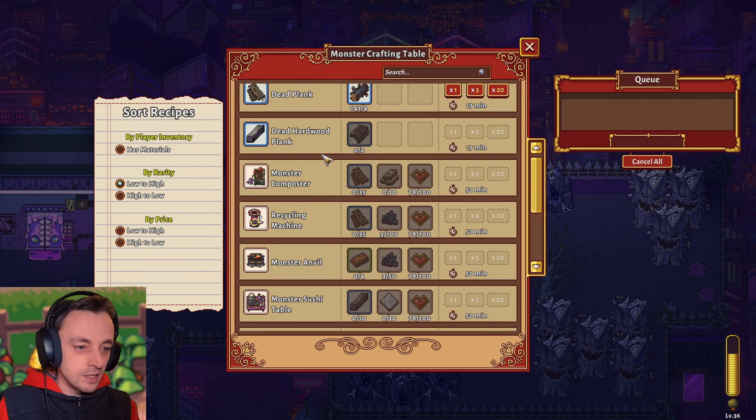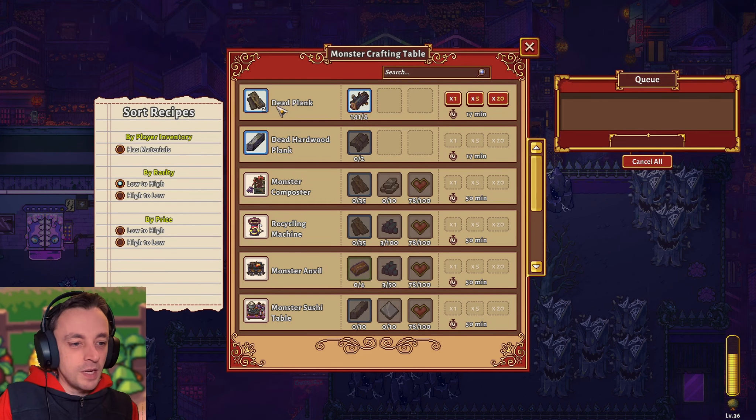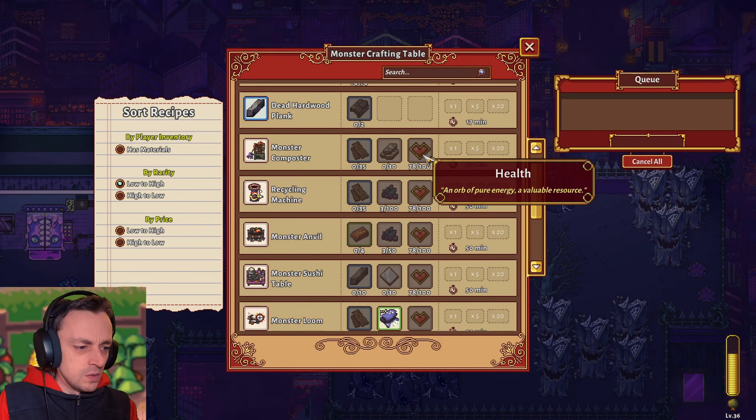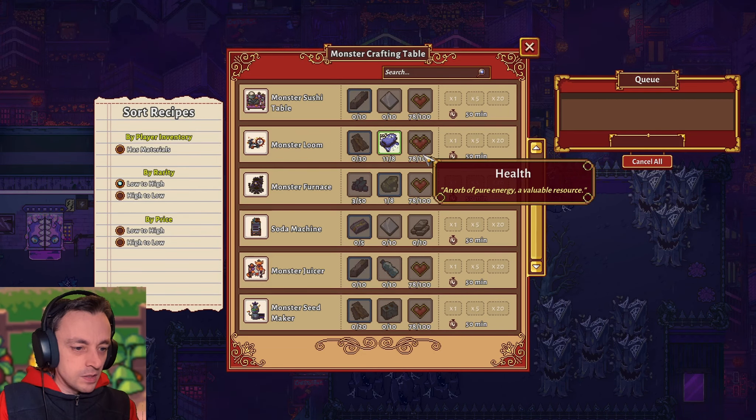Dead hardwood planks. Isn't everything when you've turned it into planks dead? If it was alive, then it would fall apart, surely? Oh hello — they use health for crafting in this place. Well, that's definitely bad. I don't want to use health for crafting, but apparently they do. Interesting.